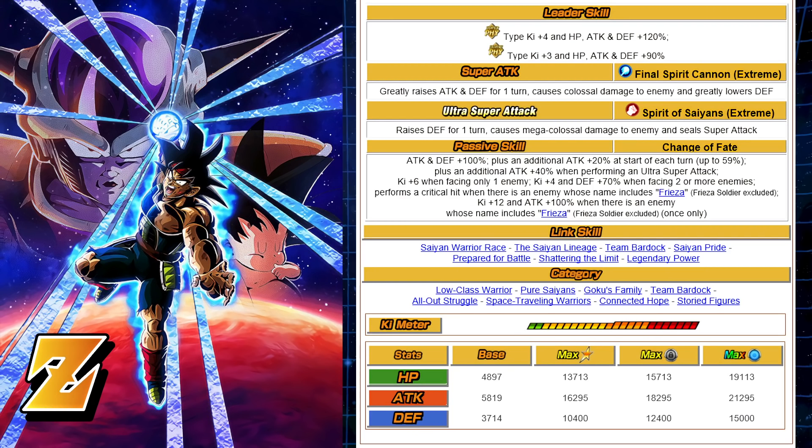The Passive Skill is going to be more beneficial for a Super Battle Road because of the defensive buff when you're facing two or more enemies. But this is also going to hit really hard when fighting against Frieza. The Passive Skill gives Attack and Defense 100% — a solid buff. You also get an additional 20% Attack at the start of each turn, up to 59%. I wish they would have done Attack and Defense here for that 20% per turn — that would have really boosted the unit on the defensive end. Plus an additional Attack 40% when performing an Ultra Super Attack — that's why you're not getting the additional greatly raises Attack from the 12-ki, because you get a Passive Boost on the Ultra Super Attack of 40%, which is way better on the Passive than the SA Multiplier.